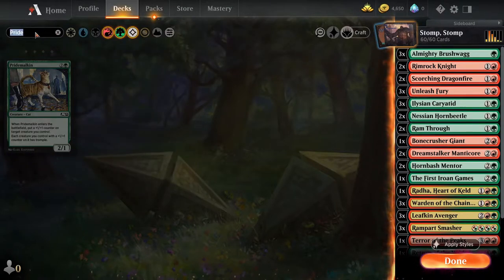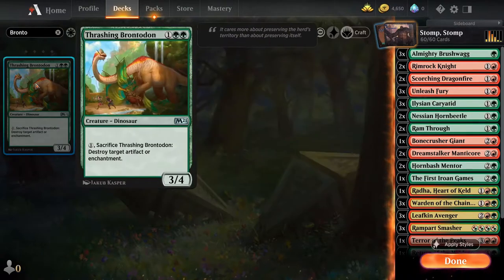The third creature we're going to look at is the Thrashing Brontodon. It's a 3/4 so it's on curve for power with good toughness and is a solid blocker, but its ability is something the deck severely lacks. You tap one mana and sacrifice Thrashing Brontodon to destroy a target artifact or enchantment. It's something we don't really have in the deck, and it's useful against opponents — a lot of white decks run lots of enchantments — so it's great to have that removal ability. And if not needed, it's a creature on curve and a tough blocker.